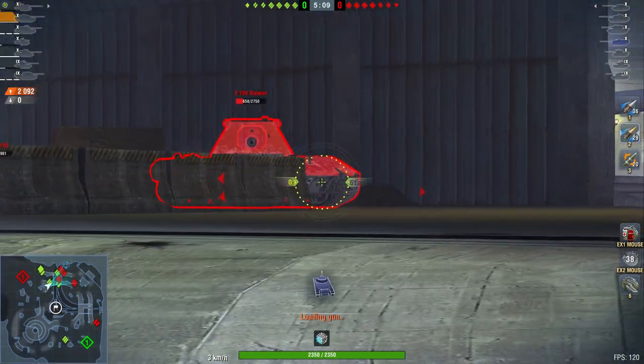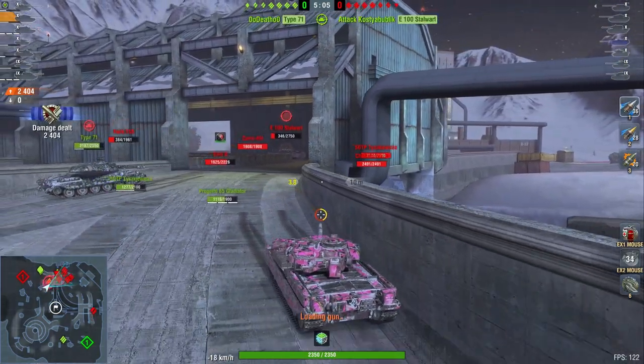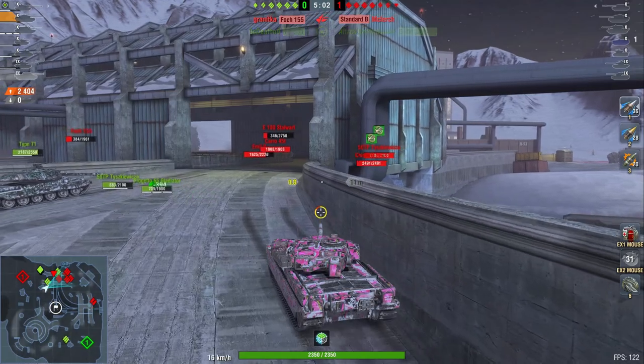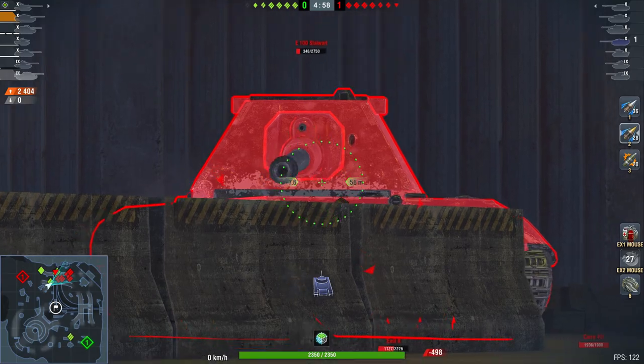So now, this is a really weird situation because we kind of swapped spawns. You don't really want to be here ideally because this side of the map is not really that great. But the enemy team has moved about two meters from their spawn, so there's not much going on here.